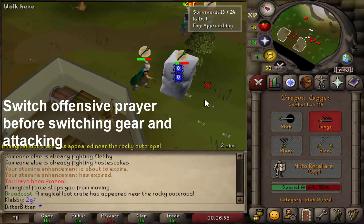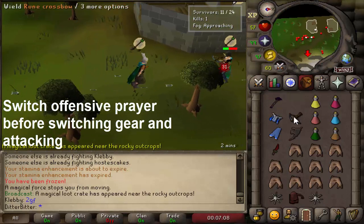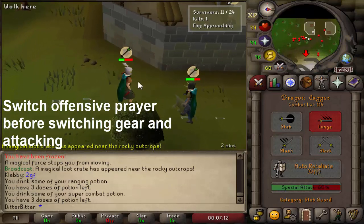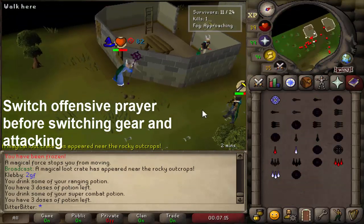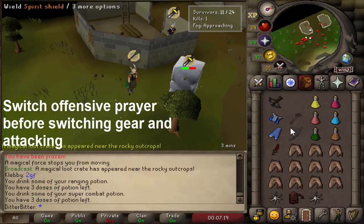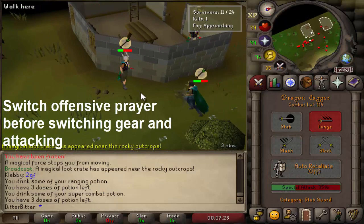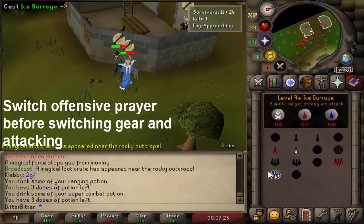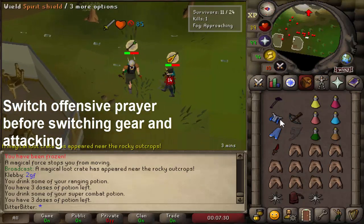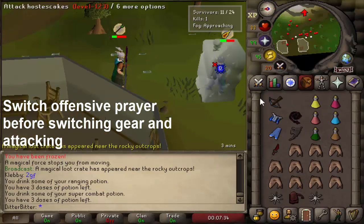For example, if I'm going in for a bolt I'll make sure I have rigor on first and then switch to my range gear and go for the bolt. This means there are two fewer things I have to do — I don't have to F3 to go to my prayer tab and click the prayer, so I can just do my switch and attack. As you get more advanced you don't always have to do this because you're quick enough to get the prayer on every time, but when starting out it's a very good habit: change prayer first, then go in for the attack.